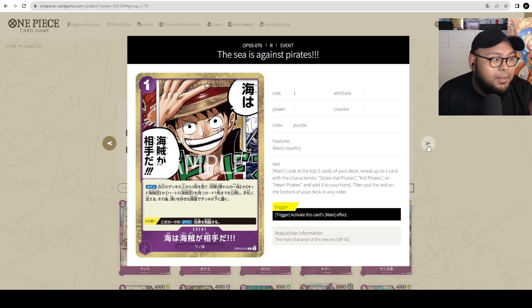Now we're going to move on to the purple events. This is 'Seas Against Pirates' — one of the most iconic moments, and Joku's favourite moment in the One Piece anime/manga. It's a 1-cost searcher: look at the top 3 cards of your deck, reveal up to 1 character with the trait of Straw Hat Pirates, Kid Pirates, or Heart Pirates, add it to your hand, and put the rest at the bottom. The trigger ability is to activate this card's main effect. This is a staple — 100%. If you're running the 7-cost Kid or 5-cost Eustace Kid Super Rare, you'll include this because you get to search even though it's only 3 cards. Great card.